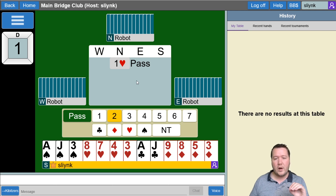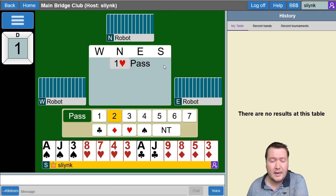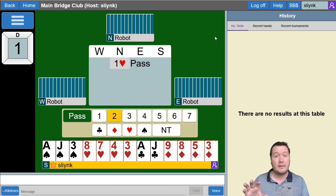One bid that sometimes causes confusion is a convention called Drury, which the robots do play. If it goes pass-pass and your partner opens a heart in third position, a two club bid is actually a raise. Drury works when you are a passed hand and your partner opens in third or fourth position — bidding two clubs is a raise. I've seen people not look at the description and get really confused about why two clubs is a raise in some situations and not others.